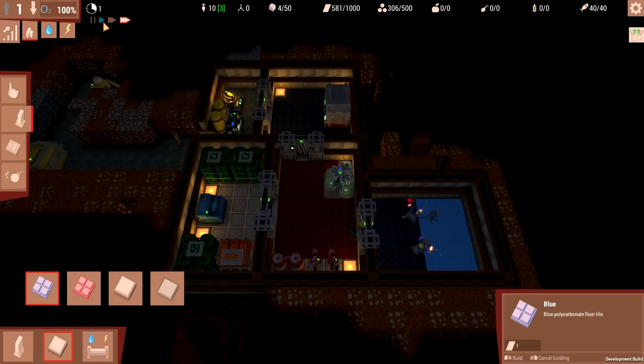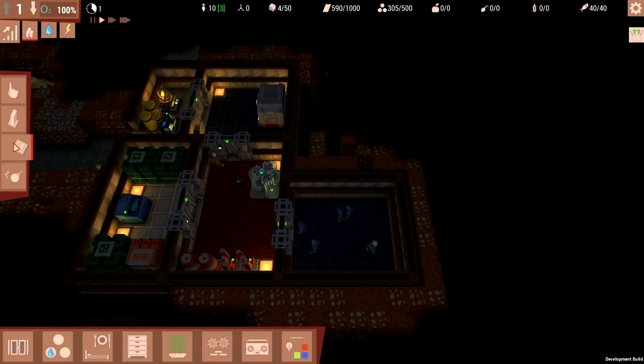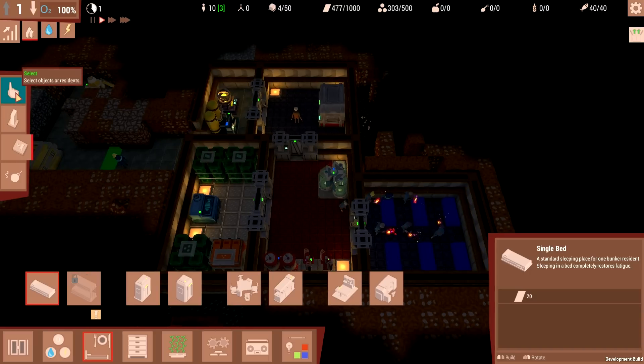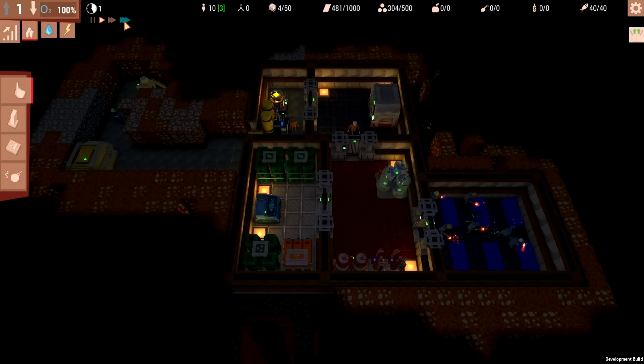Everyone starts off with max stats, but pretty soon they'll come up with various demands for things they want or need. Now that the bedroom room is there, I can slap down some beds - single bed, single bed, and so on. Six beds is fine. People don't go to sleep together - there's no concept of shared time. People just collapse whenever they're exhausted. So six beds will be absolutely plenty.